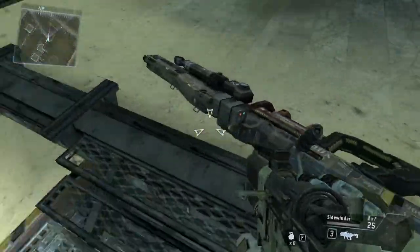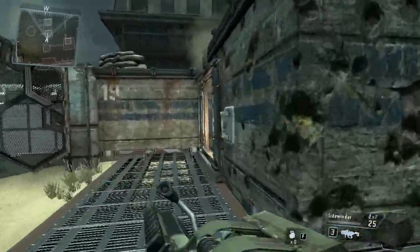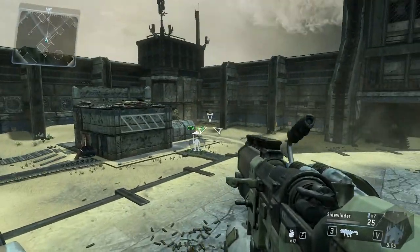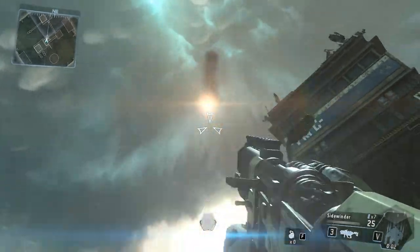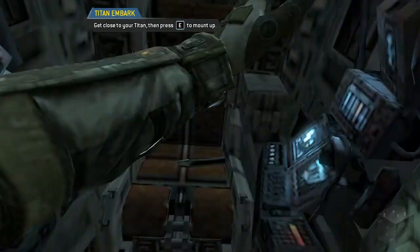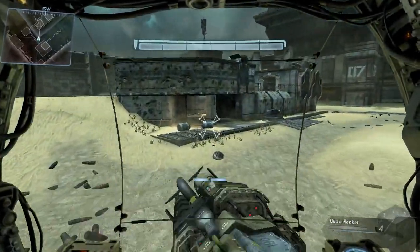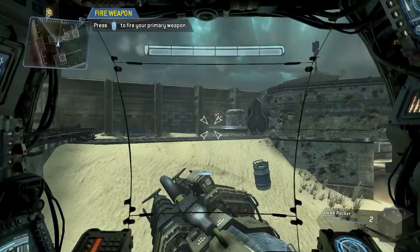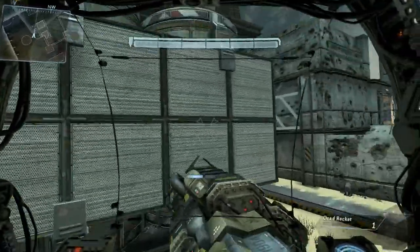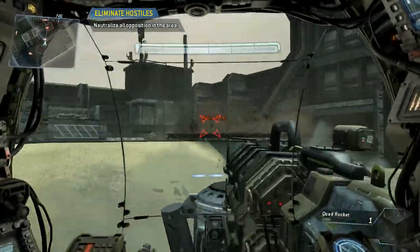Pilots earn credit towards their next Titan drop by engaging in combat. If it's built, you can drop your Titan onto the battlefield. Please initiate Titanfall. Yes — this is what I've always wanted. Look to the sky to watch your Titan fall into battle. Oh, here it comes! Get close to your Titan to mount up. Oh yeah, he's climbing this sucker. Titans are designed to be a natural extension of the pilot. Firing a Titan's primary weapon is as easy as firing a pilot weapon. Two hostiles arriving in drop pods.